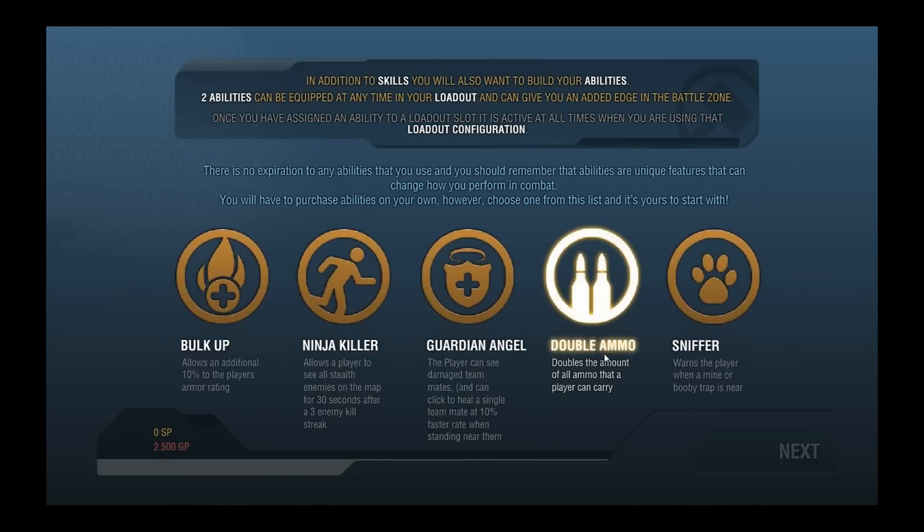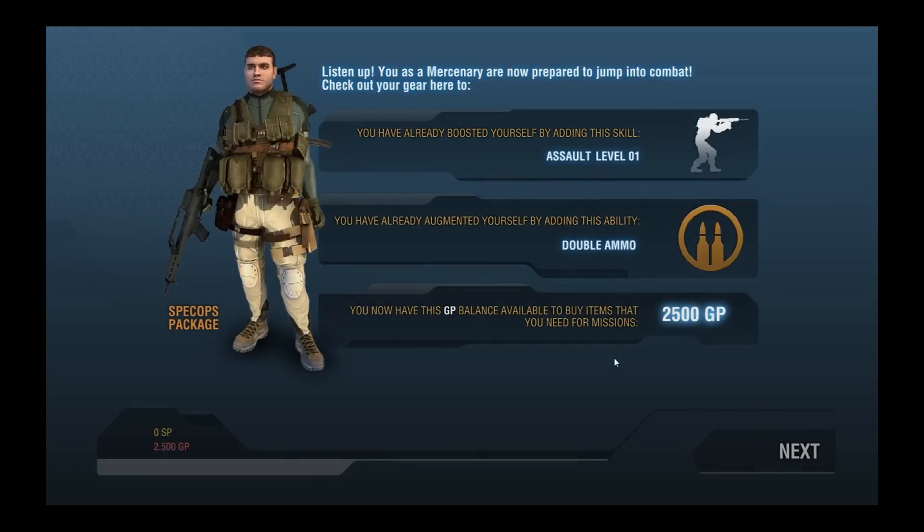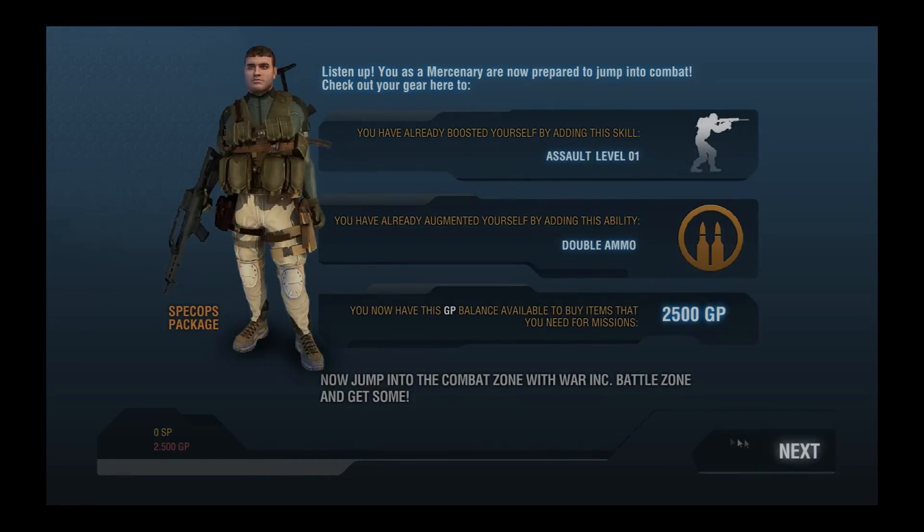Being a new player, you'd go up against higher levels and you'd need that extra damage to get past their armour. Also, picking double-up ammo for a new account would be a lot more helpful than some of the other perks, as you wouldn't have the GP to get the black ops key to resupply your ammo in game.